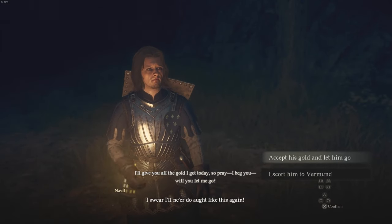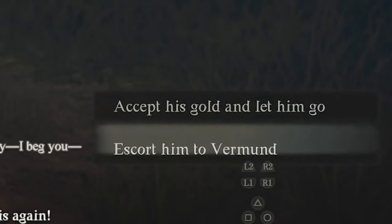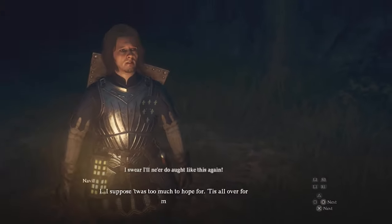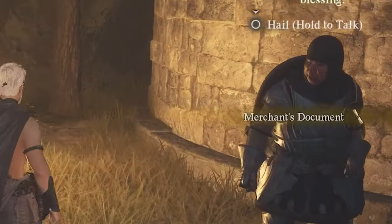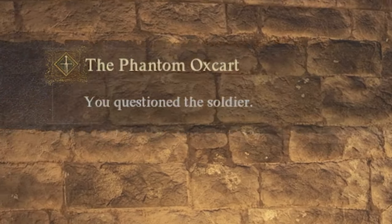You're going to get two options: either accept his gold and let him go, or escort him to Vermund. I don't know what happens if you accept his gold — I decided to take him to prison. It will trigger a cutscene and you'll get the merchant's document, which confirms that you questioned the soldier.